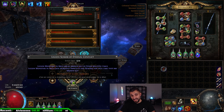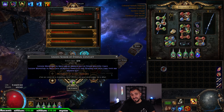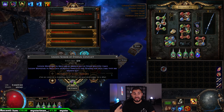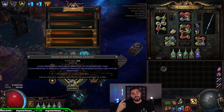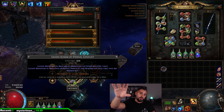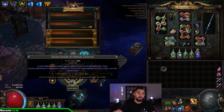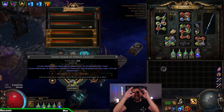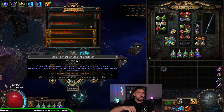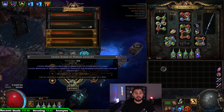We are going for the Legion Scarab of Eternal Conflict. What does it do? Monsters in the area can be broken out of stasis multiple times, and Legion monsters can increase in difficulty and reward for each time they are broken out. So you already understand why we are going for Legion and why it is a bit rippy — we are just going to spam our DPS on rewarding monster pools.